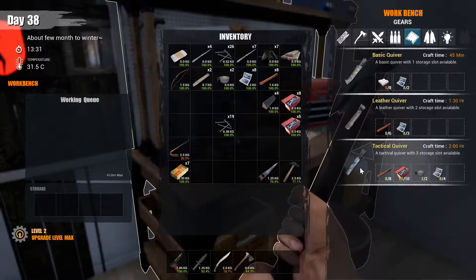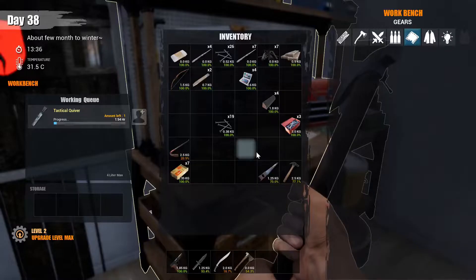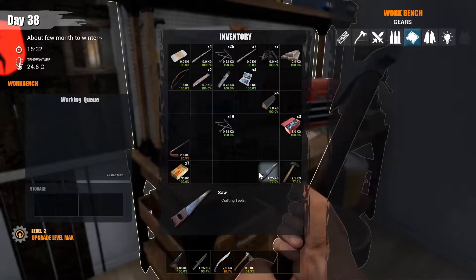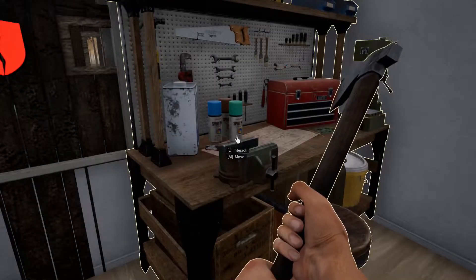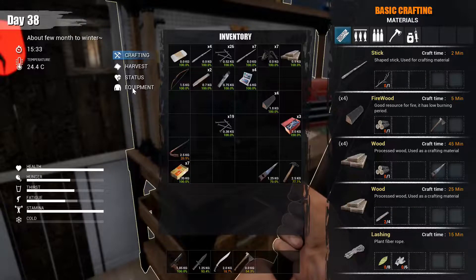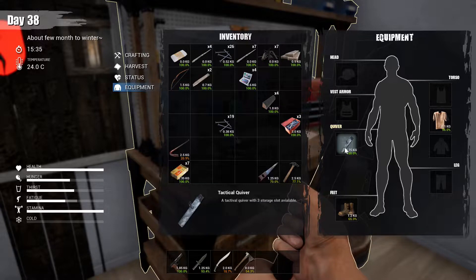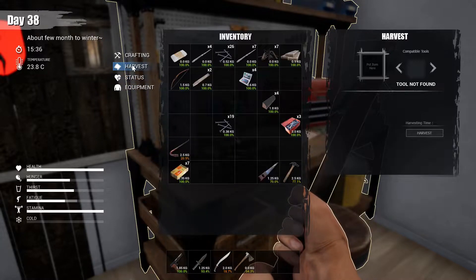Tactical quiver coming up — two hours, go ahead and craft it. I know I can assign the AI to it and go do other things but it'll be okay. All right, equipment — quiver right here. A tactical quiver with three storage slots available. Now how do we access it? That's what I don't understand.